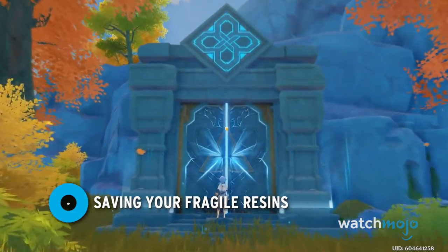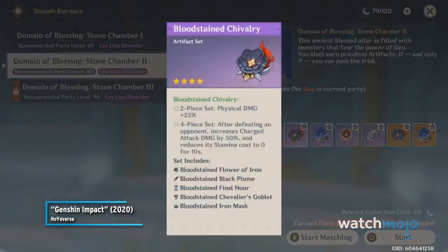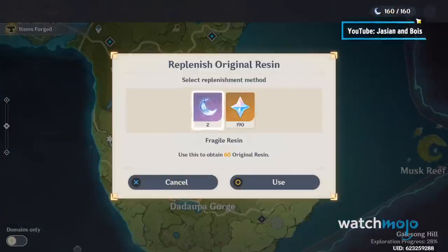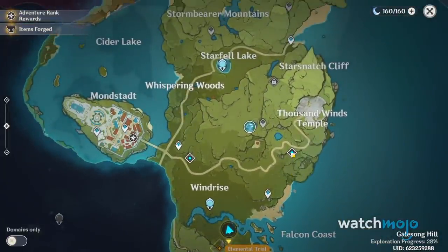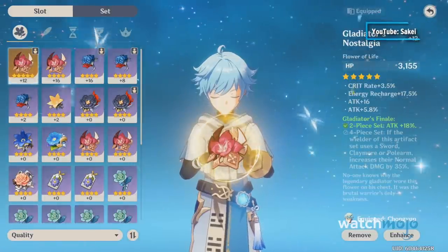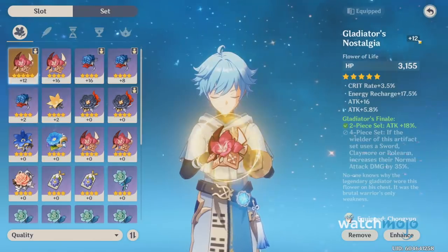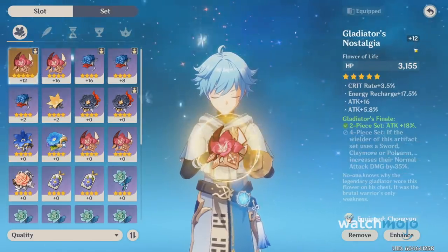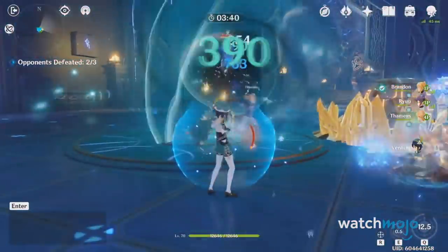Number 6: Saving Your Fragile Resins. There are a lot of different items in Genshin Impact, so it can be pretty confusing knowing which ones you should hoard. One item that becomes incredibly important in the late game is Resin — a regenerating resource used to access rewards from certain in-game activities. So while you might have defeated a weekly boss like Dvalin or Andrius, you cannot claim the rewards you've earned from that fight unless you spend a certain amount. This makes farming dungeons and bosses for loot a slow grind, as it caps how much you can do.